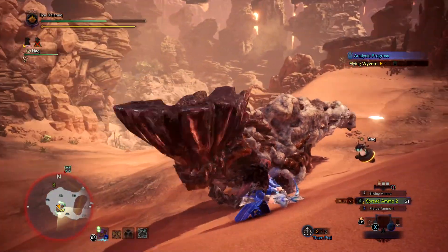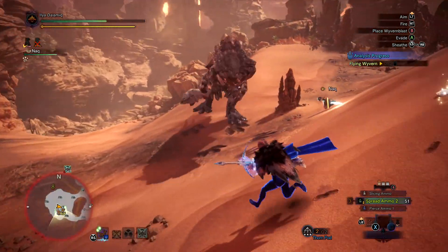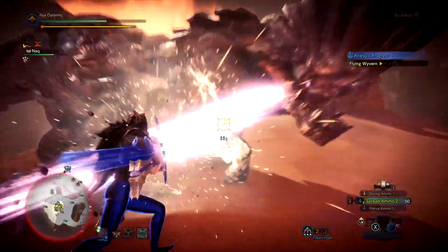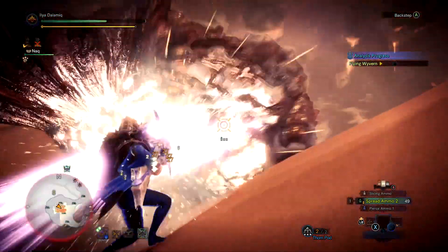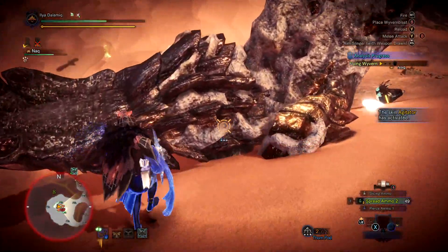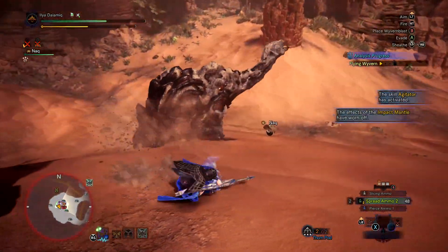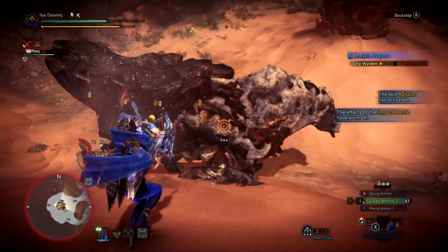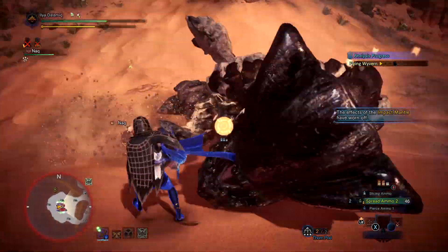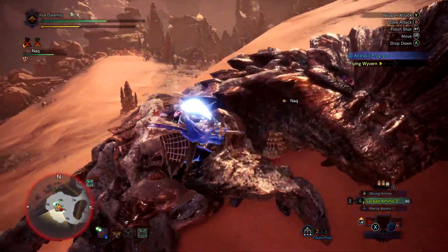The light bow gun is also very active, though you might not deal as much damage. You have cool supportive actions like Wyvernblast mines you can place down — in front of a knocked-out monster for wake-up damage, or strategically to trip monsters. You also have access to Paralysis ammo, Sleep ammo, and similar status types to create openings for yourself and your team.